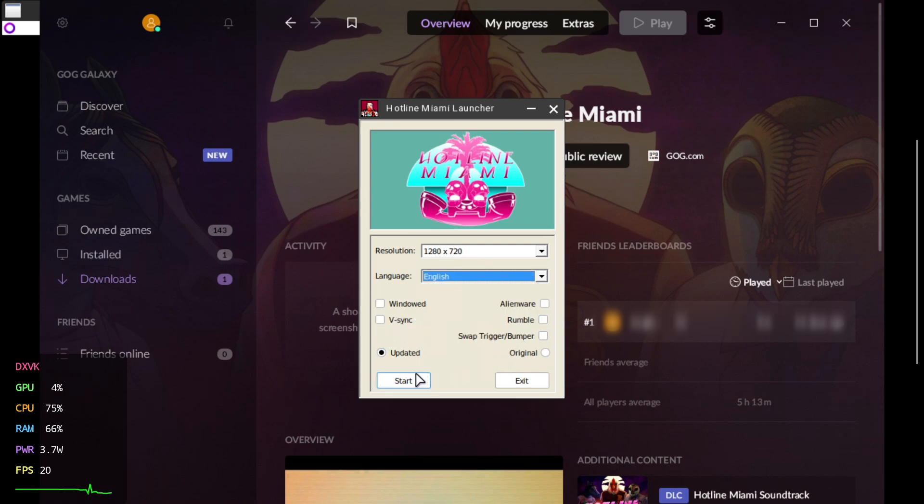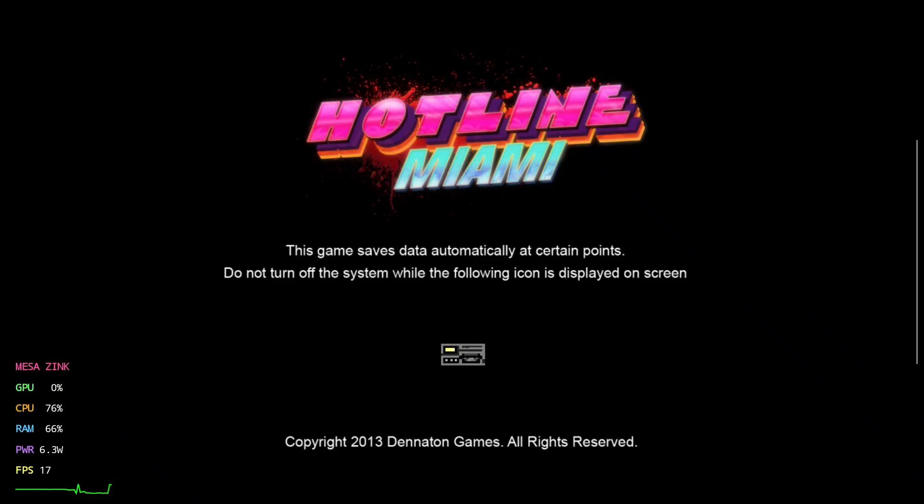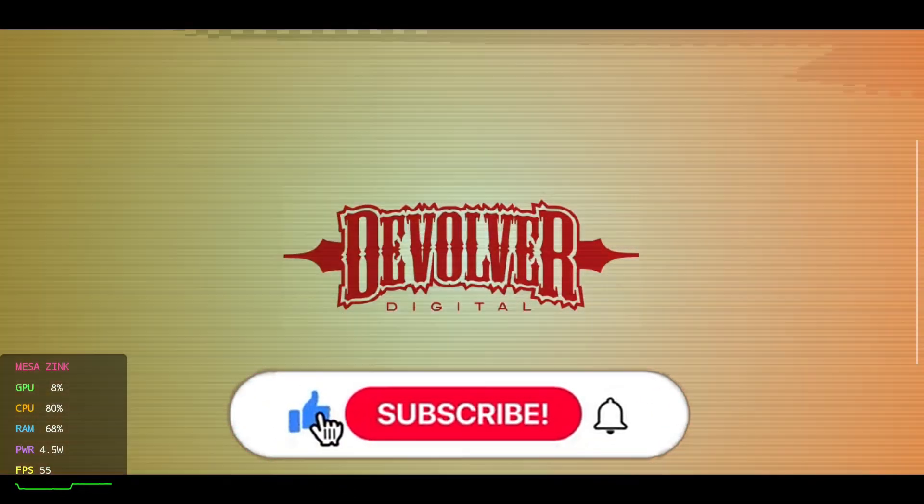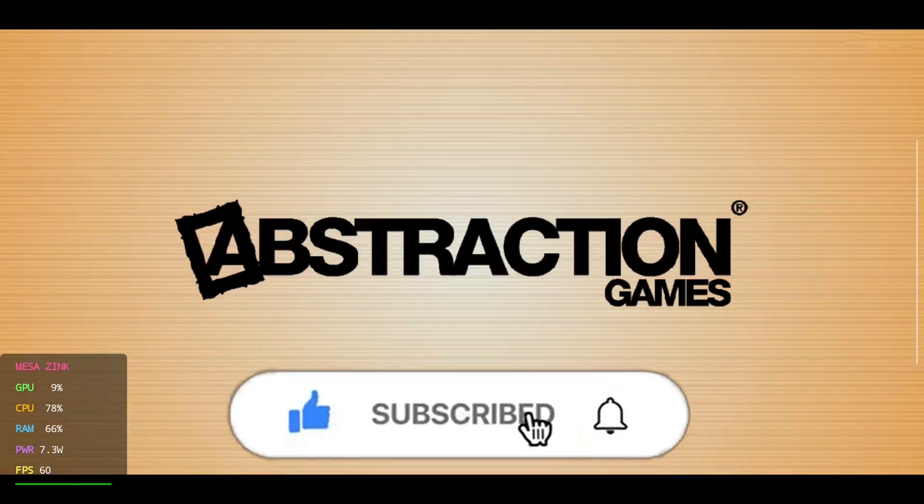And that's it. You now have a way to launch the three major game services — Steam, Epic, and GOG — fully playable inside Game Hub. If this helps you out, drop a like, subscribe, and let me know what game you're launching first.